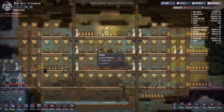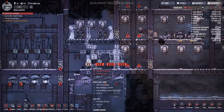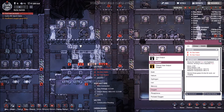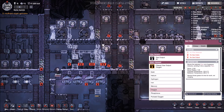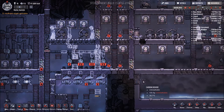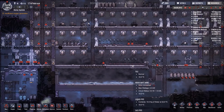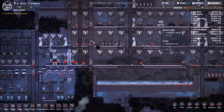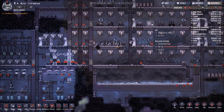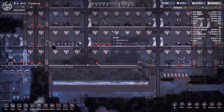You can have your base running at maximum stress, then set when dupes come on to the massage table — say at 80 or 90 percent stress — and set when they come off at say 70. So you can keep your base running at the highest point of stress, or you can say you want them going on when they hit 30, 40, or 50 percent and stay on until they're no longer stressed. That little management change will make things a lot easier to work with.